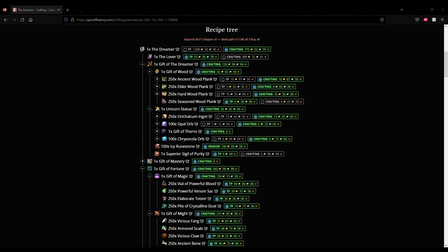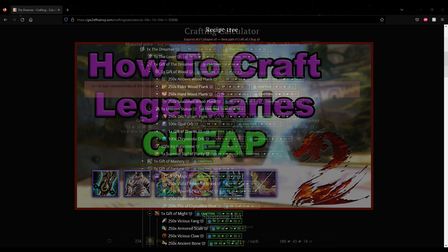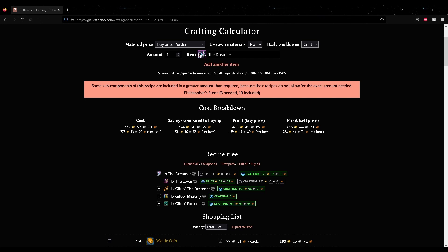A large amount of the profit in legendary crafting comes from reducing your cost in making the weapon. If you want more information on making gold with legendary crafting, I have a video specifically dedicated to covering it, which is linked in the description. It might seem like a very daunting task to undertake at first, but it gets significantly easier after you've done it once. It can also be very satisfying when you finish crafting the weapon.